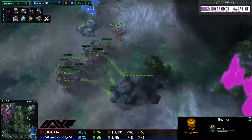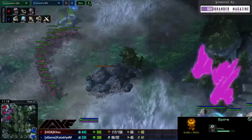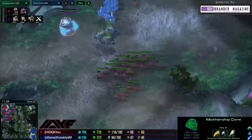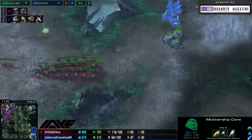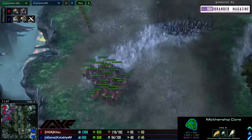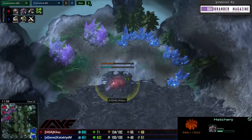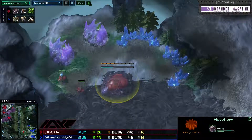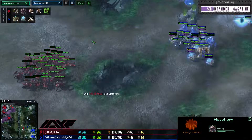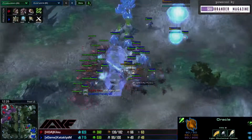That Stargate is already out so Cataclysm can produce Phoenixes immediately. A scouting Phoenix gets sent out and there's a little movement from the Oracle, but it's not going into the main base. The Mothership Core slowly tickles those units. Kilau stops at 65 workers and gets a lot of army out, while also taking a fourth base, so he'll be droning again soon. Nine Mutalisks are on the way with plus one armor. Cataclysm tries to take that third base again and it's spotted immediately.